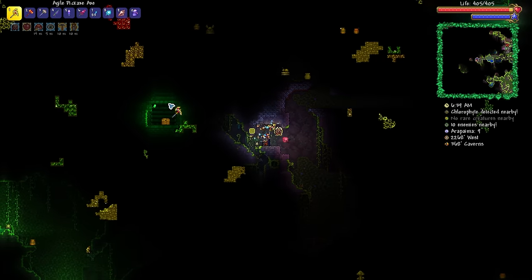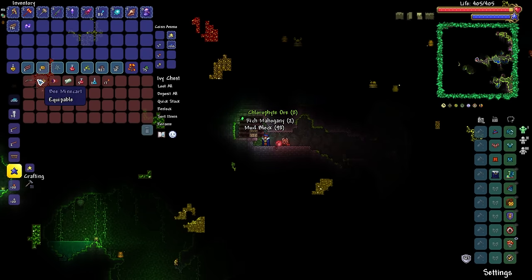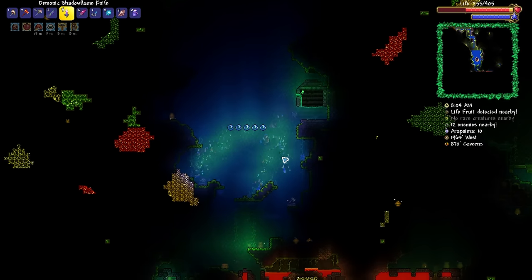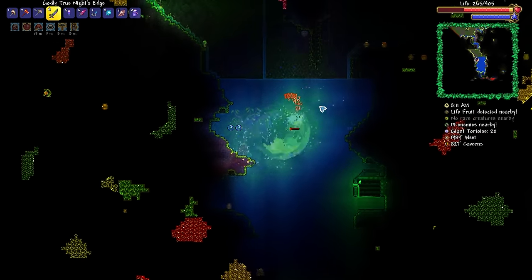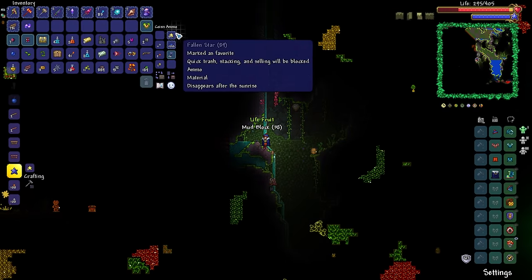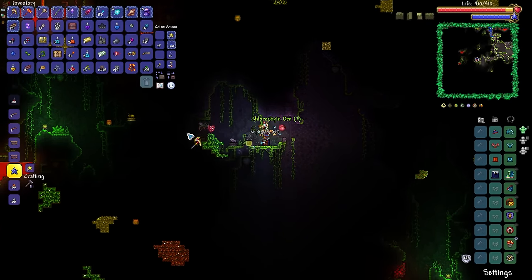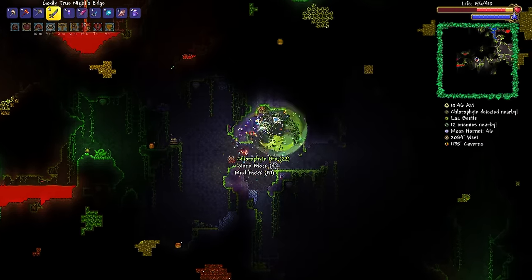Shrine chests — maybe we can get the Feral Claws I was on about. What have we got? A Boomstick! This is a big old area — there's also an Extractinator. Wait, that's a regular gold chest in a shrine? I always thought shrine chests were always Ivy or Mahogany chests. I did indeed spot this Life Fruit — I'm not about to forget about them. I don't think we need to go further than our first Spelunking potion; I already have well over 350 bits of Chlorophyte, which is more than enough for the full set.